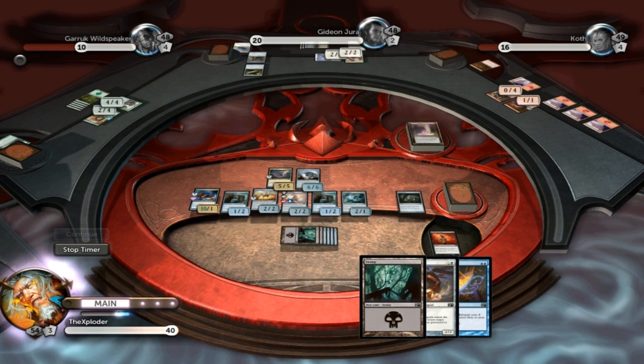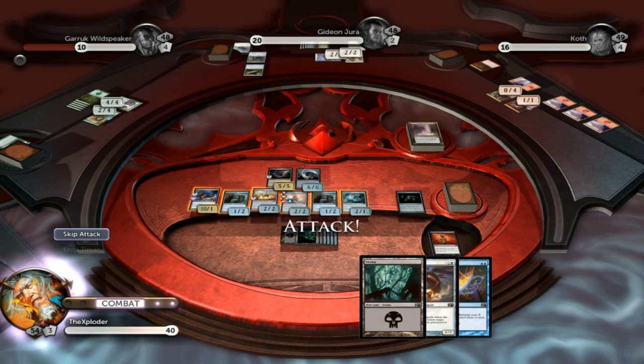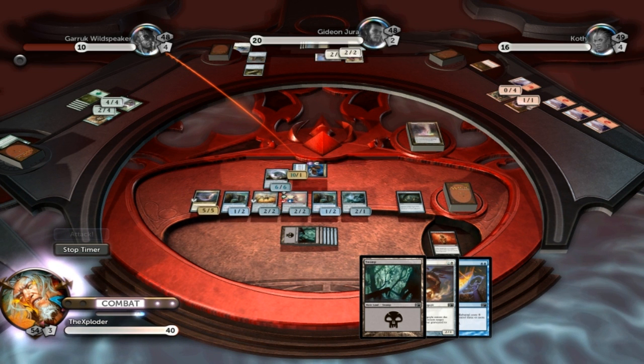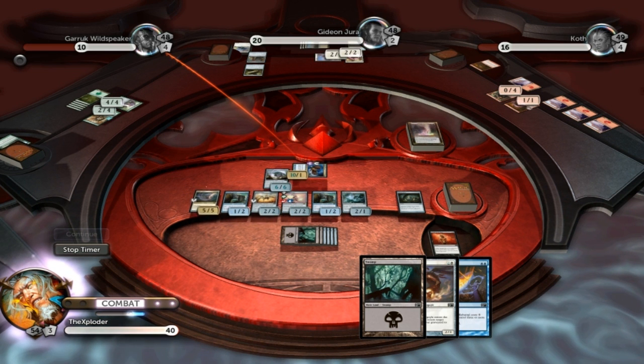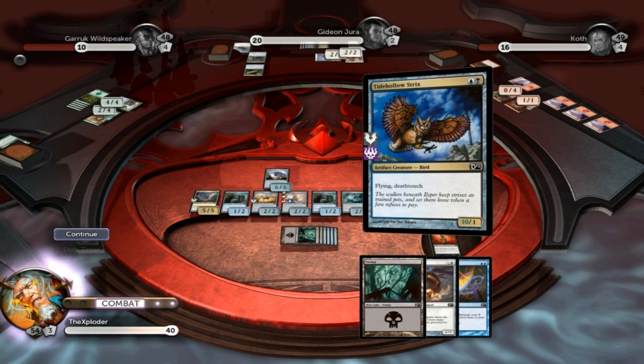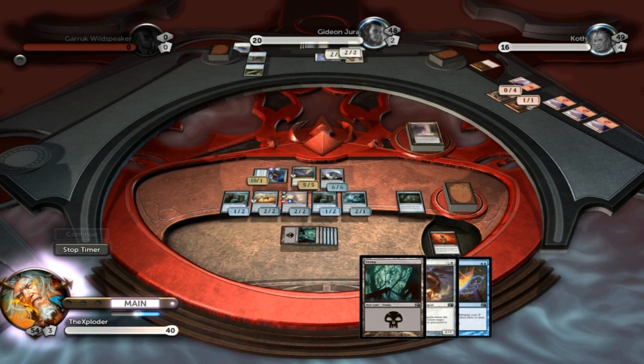He also has 6-6. So we've turned this around pretty well, and we've eliminated Garek from the game. Because he can't block me because I'm flying, and his reach creature is tapped. Bad for him — Garek is out.